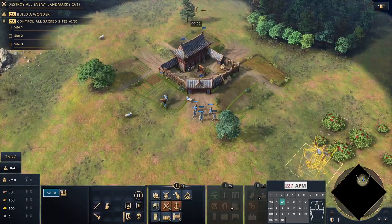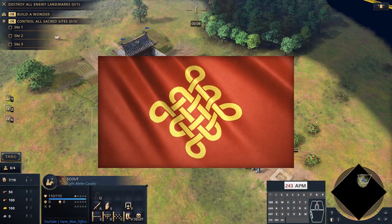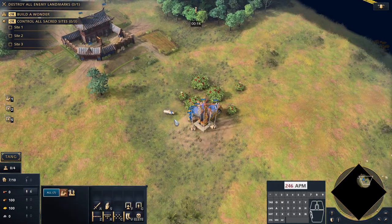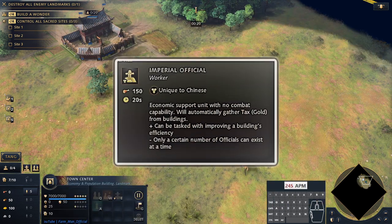Hey there guys, FarmManOfficial here and welcome to this Age of Empires 4 video. Today we're going to do a build order for the Chinese Archer Rush opening. With the Chinese, we're going to use the Imperial Official to supervise the archery range so that it produces three times as fast. The first thing with the Chinese is that we queue up an Imperial Official — not a villager — from the town centre.